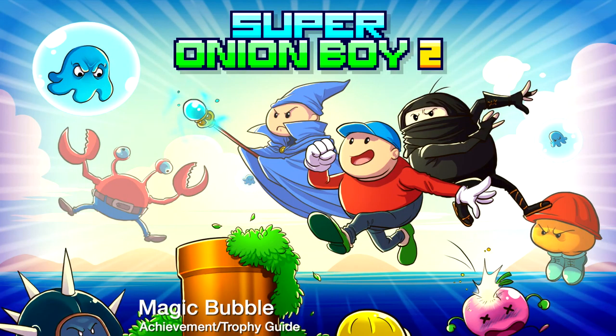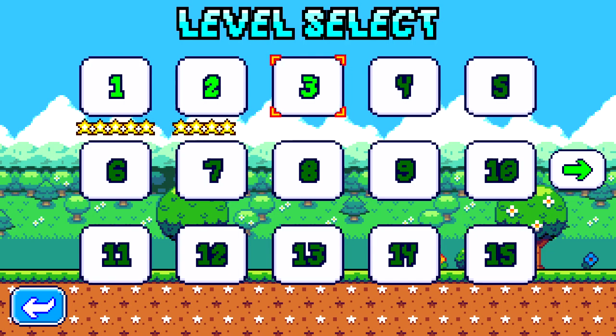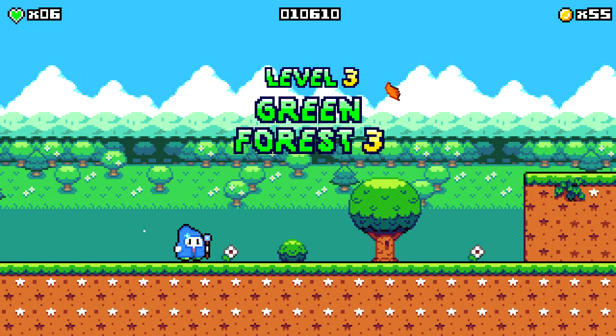Hey everybody, Sean here from TheGamingAct.com. Here we are today back in Super Onion Boy 2 going for the Magic Bubble Achievement. This one's going to be done on level 3, super early on in the level.